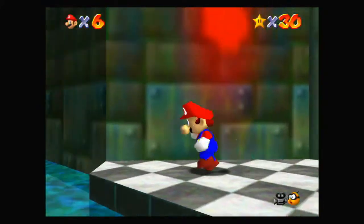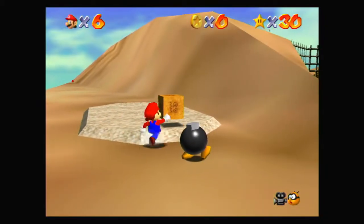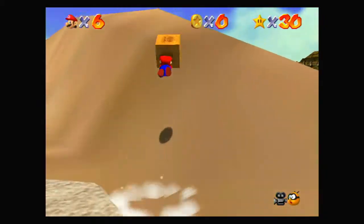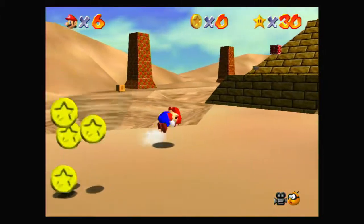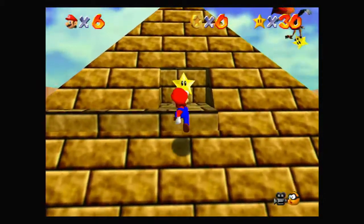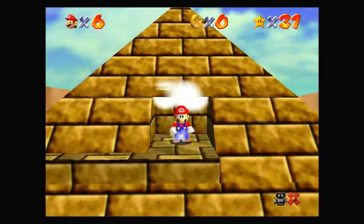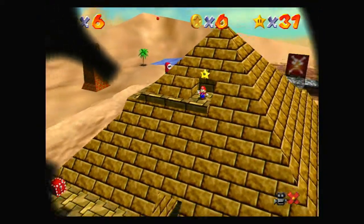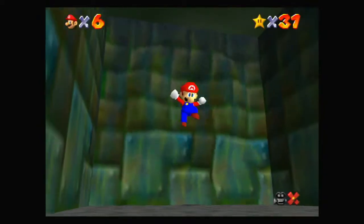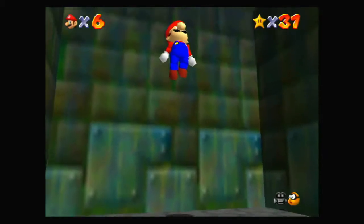So, starting off let's get Shining Atop the Pyramid, which we can grab this box for and just bounce our way over. And then probably just — no, no, no, come on Mario. Dive in. There we go. Yeah, we can just skip across that entire level now that we know how to do that. Definitely making things easier.